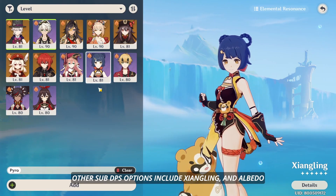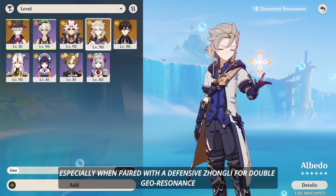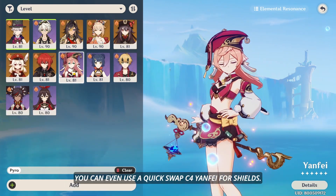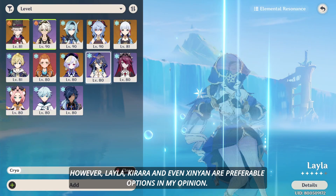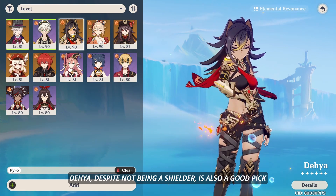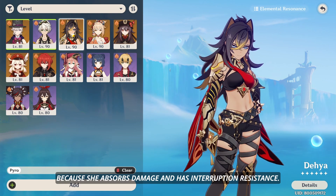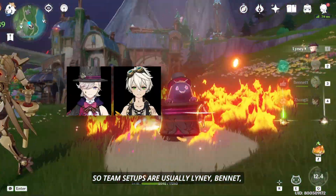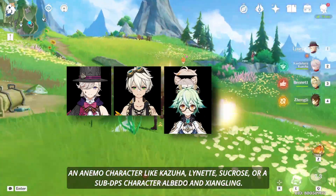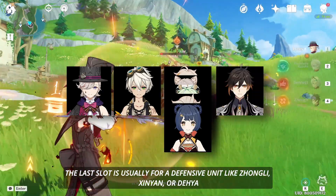Other sub DPS options include Xiangling and Albedo, especially when paired with a defensive Zhongli for double Geo resonance. For defensive support, Zhongli is still at the top of the pack. You can even use a quick-swap C4 Yanfei for shields; however, Layla, Kirara, and even Xinyan are preferable options in my opinion. Diona, despite not being a shielder, is also a good pick because she absorbs damage and has interruption resistance. So team setups are usually Linny, Bennett, an Anemo character like Kazuha, Lynette, or Sucrose, or a sub DPS character like Albedo and Xiangling. The last slot is usually for a defensive unit like Zhongli, Xinyan, or Diona.